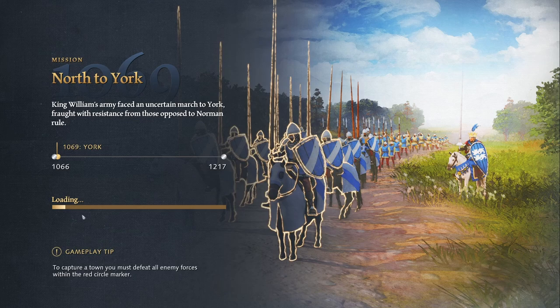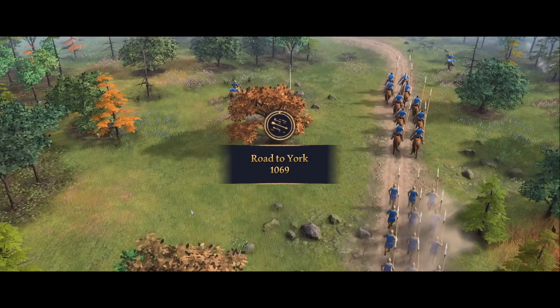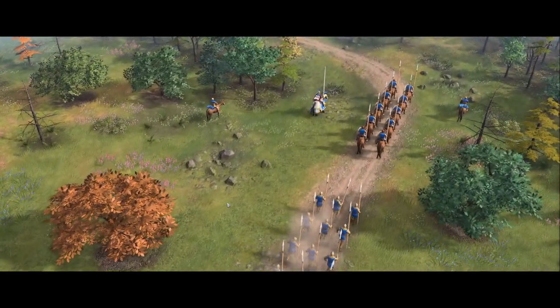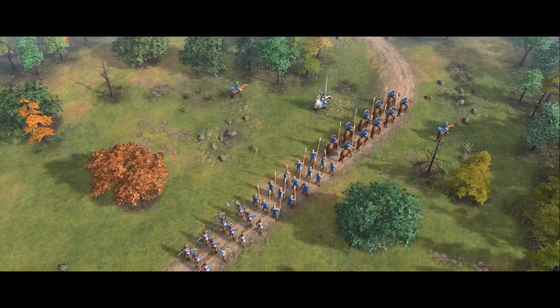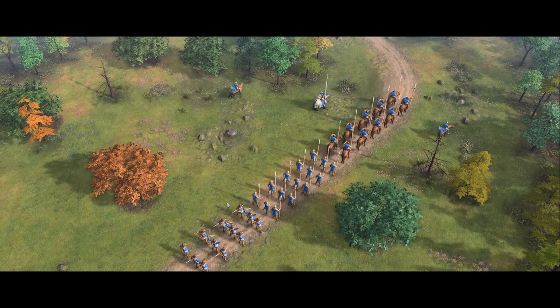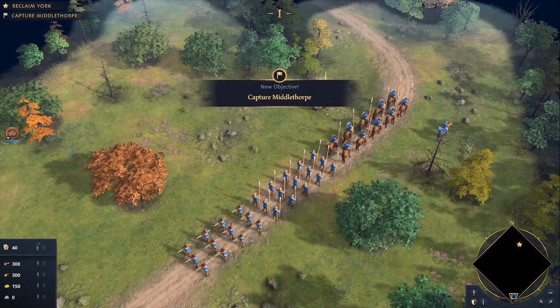Loading screen tip: to capture a town, you must defeat all enemy forces within the red circle marker. Some enemies request resources in order to stop their attacks — whether you attack them, pay them, or ignore them is entirely up to you. Always build up your forces even if you start with a lot of units. Look at our army! William the Conqueror marched north with his army of Normans, determined to take back the rebel-held city of York. But in his path stood rebel towns that harbored William's northern enemies — guess we're gonna have to slaughter away and take the towns back by force.